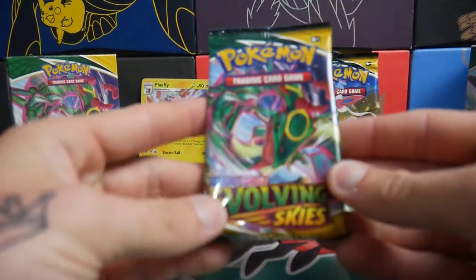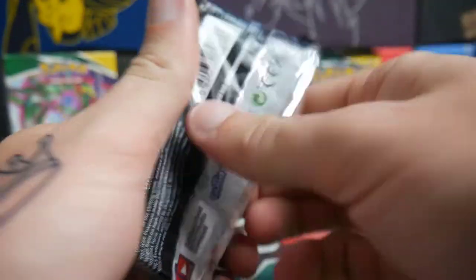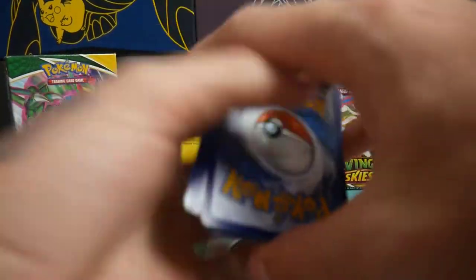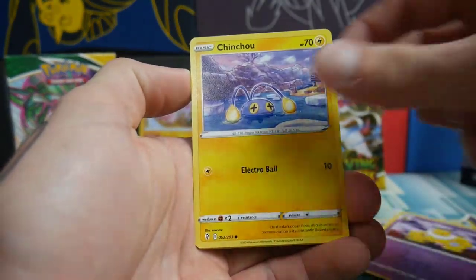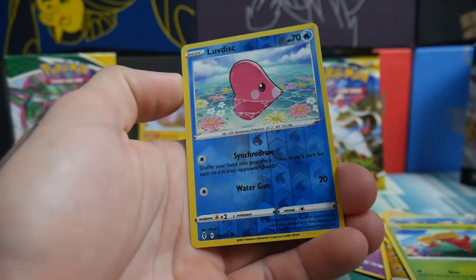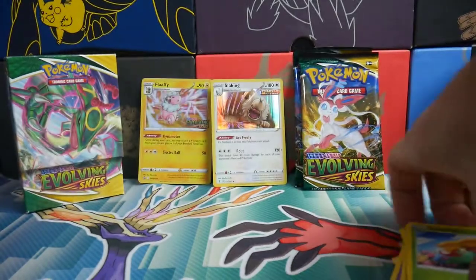We have a Rayquaza — very nice. Is that the Mega? Yeah, Mega Rayquaza. Well, there's probably some sort of god version of the Rayquaza. We got an Energy, a Lombre, Force Face Guard, a Hypno, Chin Chow, a Dino, Pumpkaboo, a Carvanha, Glassifier, a Luvdisc, Reverse Holo, and a Gourgeist Regular Rare to finish off that pack.